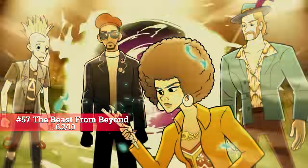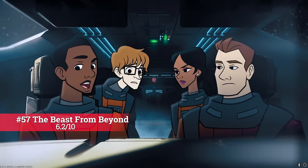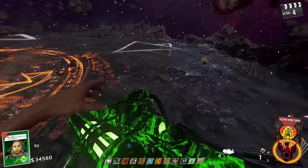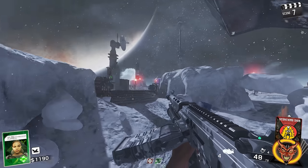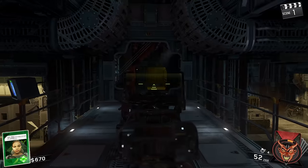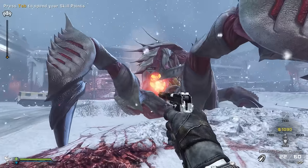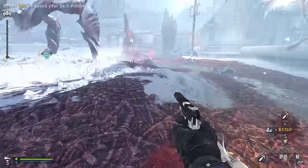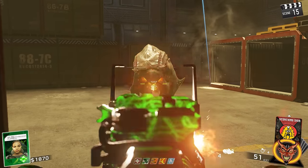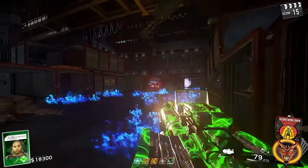At 57, we have The Beast from Beyond — the first Infinite Warfare map to appear on the list, and by far the worst of the Infinite Warfare Zombies in my opinion. The map has a cool aesthetic and it got a 6.2. The gameplay is slightly bland, but it's cool that it takes place where Nightfall took place. Two things make it pretty good: the Venom X being introduced back, which is a lot of fun, and the boss fight — I had a blast with it. Still my least favourite in Infinite Warfare, but as far as boss fights in Zombies go, it was pretty fun.